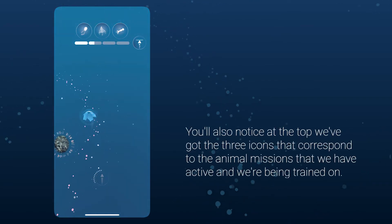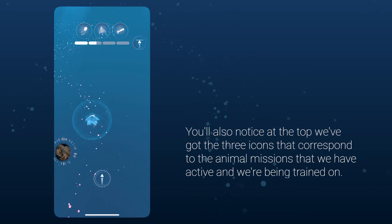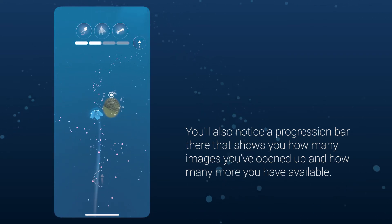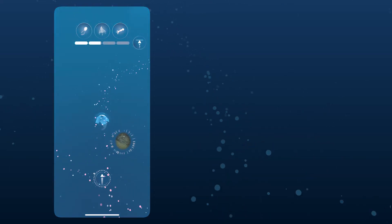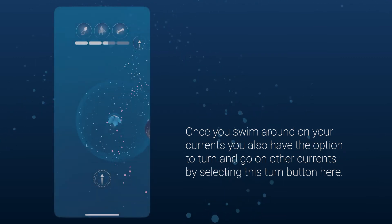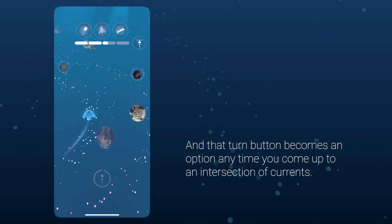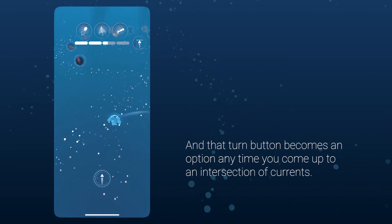You'll also notice at the top the three icons that correspond to your active animal missions. There's also a progression bar showing how many images you've opened and how many more are available. As you swim along the currents, you have the option to turn and go on other currents by selecting the turn button, which becomes available anytime you reach an intersection of currents.